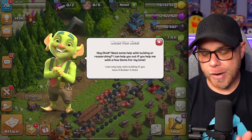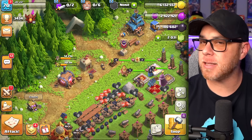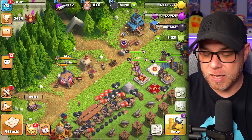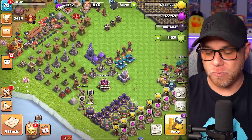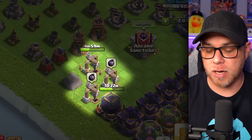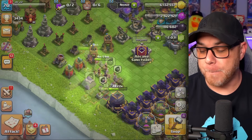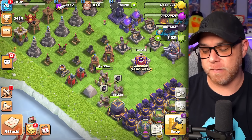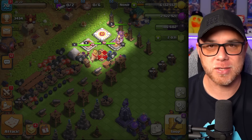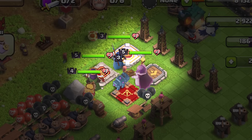We also upgraded the mortar to level 8, but we still need to upgrade the multi-mortar on the builder base to level 8 to complete that gear-up. Since the goblin builder costs so much on high-end upgrades and we only have about a week left with it, we're continuing to use it on relatively cheap upgrades — right now it's on the dark elixir drill for about 10 gems. We might shift it to a hero next since those are really cheap to activate.